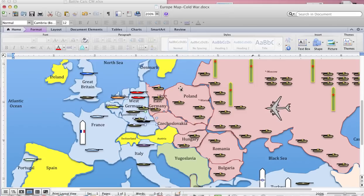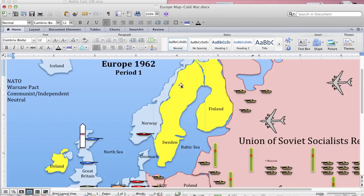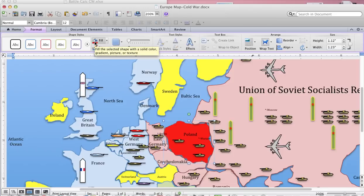Now let's say we're going to use some tactical nuclear weapons. The first thing we'd want to do — we'll pull it up here. Poland, for example. Say we're going to make a tactical nuclear strike on Poland to eliminate three armored divisions. We double-click on the country and turn it red, which represents a surgical nuclear strike.